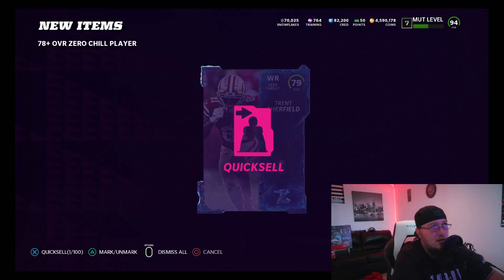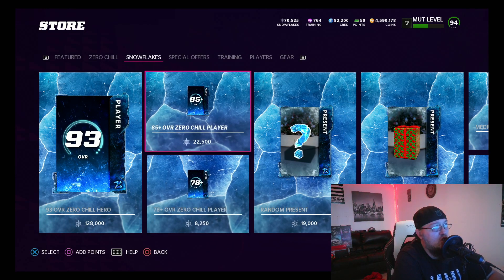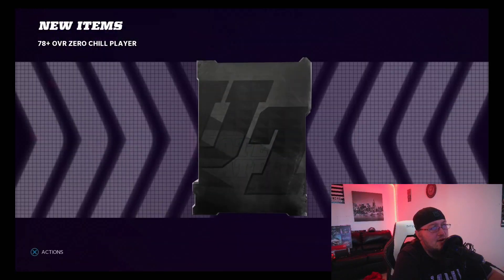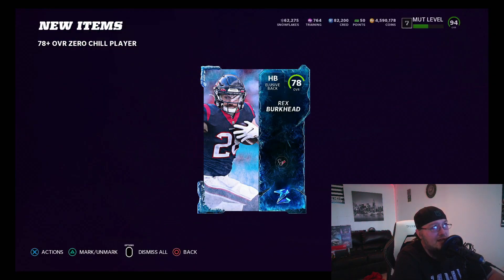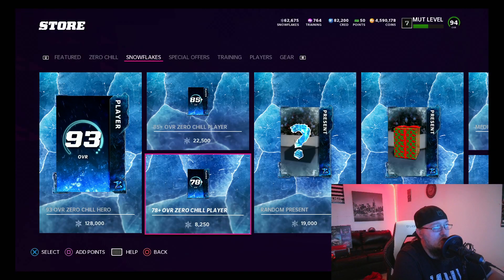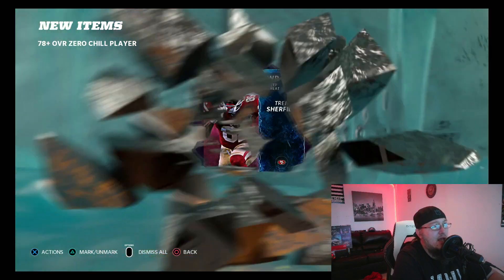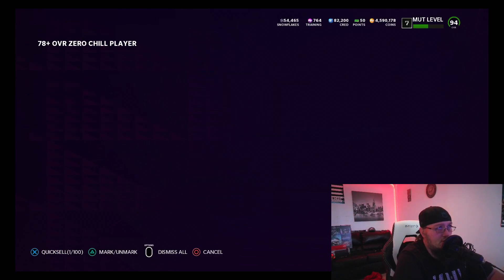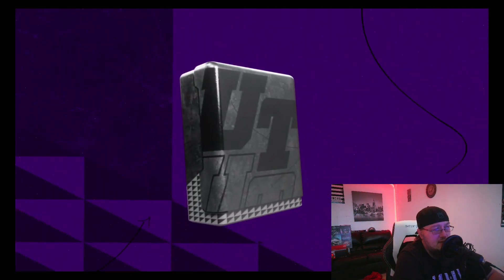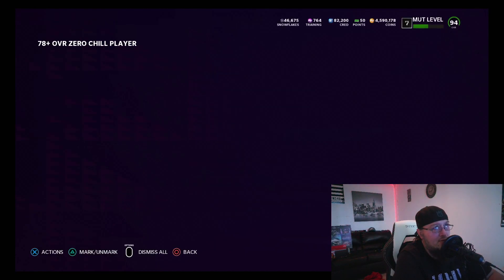Look at all these golds you get — it's ridiculous. If you go into the 85-plus packs and pull an 85 overall, you're losing so much unless you're ripping like 3 93s out of it. It's just very hard. I'm basically losing 7,000 off a gold pull when I pull a ton of golds. These rolls are so bad — it's even hard to stomach. Hopefully I can pull a 91 or 93 out of this because you just lose so much when you have a bad roll.